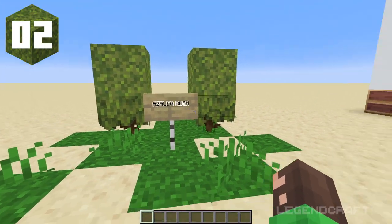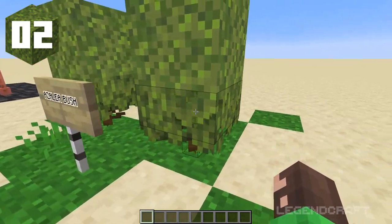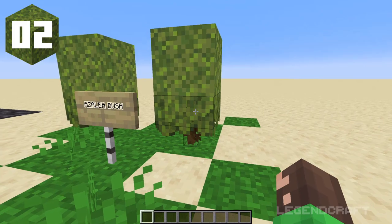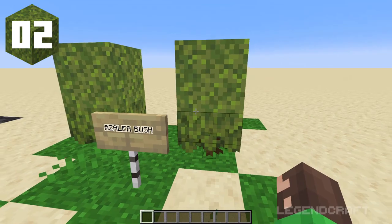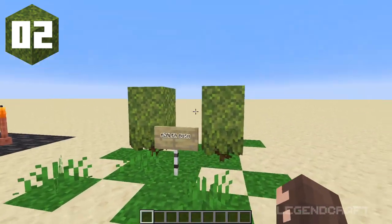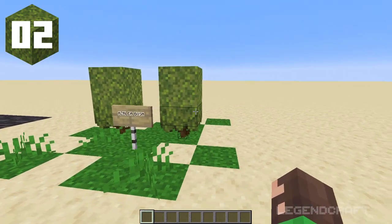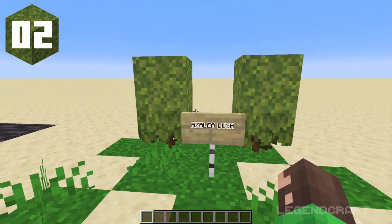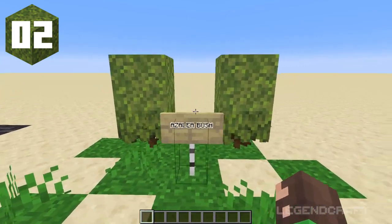Next are azalea trees and moss. Moss and azalea bush have a very similar texture, so stacked on top of each other they can make a nice, sizable, great-looking bush. You can even add some moss carpet around to make it look even better. This is a great bush design and stacking them on top of each other could look very cool in any sort of garden build.